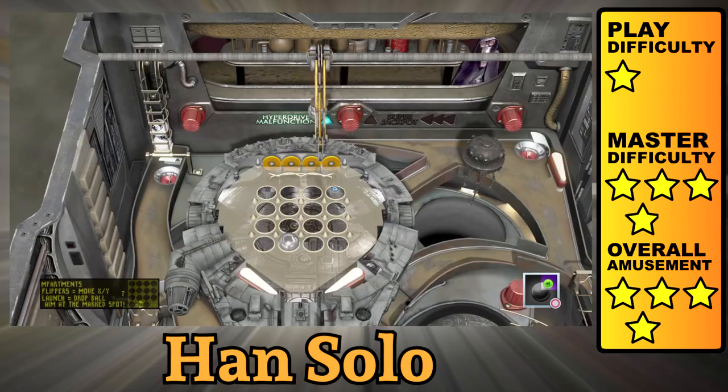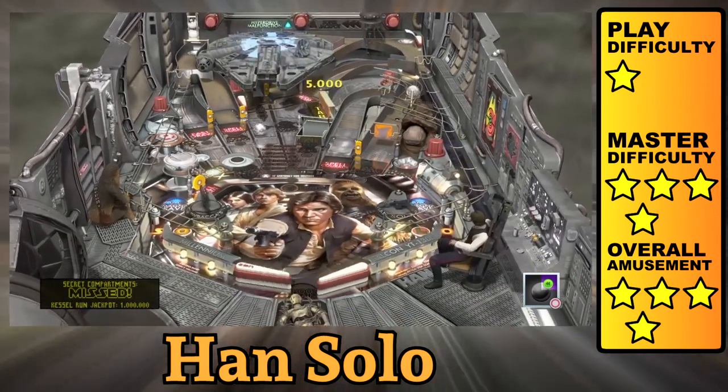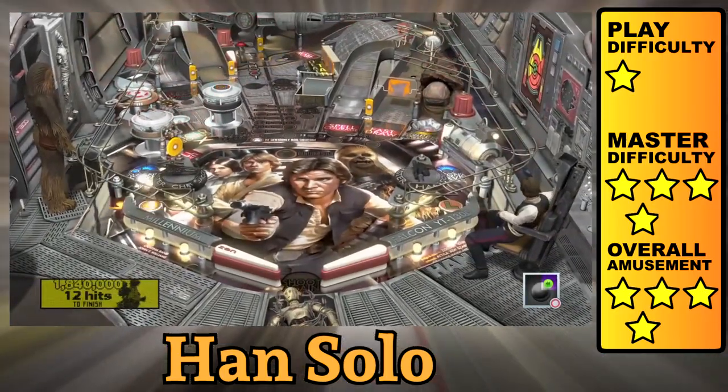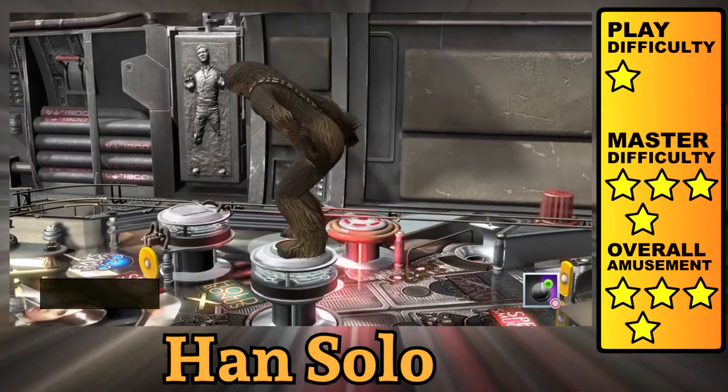The X-Y movement of the crane minigame is a little busted, and the asteroid video mode can end rather quickly if you're trying to fast-forward through the cutscene. I like focusing on the bumpers, which are hiding in the left pocket and worth big points. Get Chewbacca to help raise the third bumper so C-3PO can make a break for it.